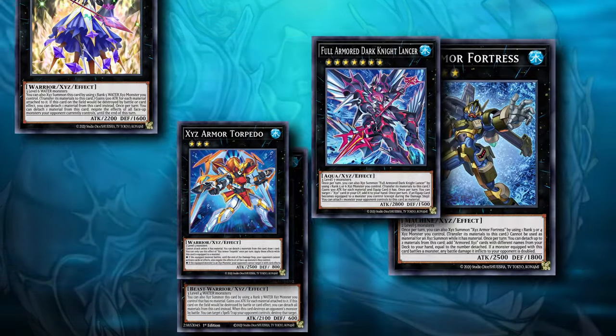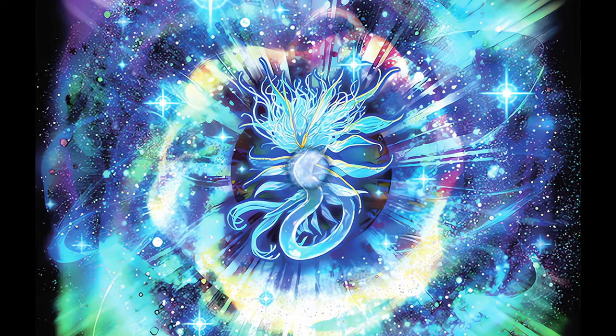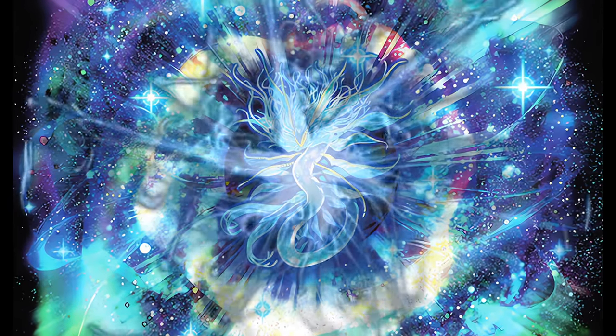Personally, I prefer the deck with Utopic Draco Future but no F0, so I can make space for Zeus. How are you building your Nash deck?